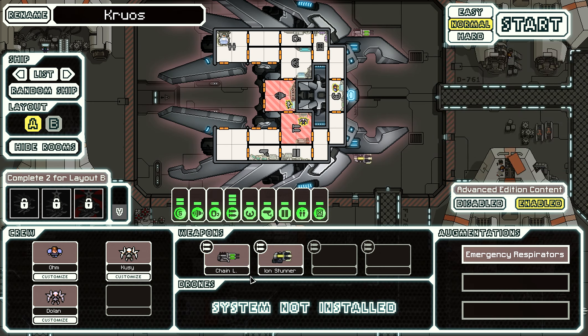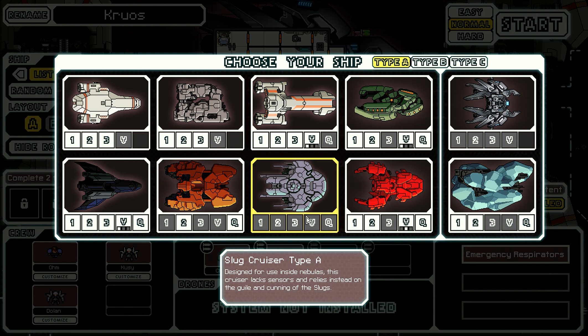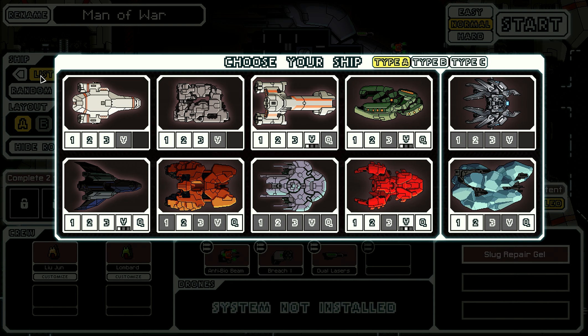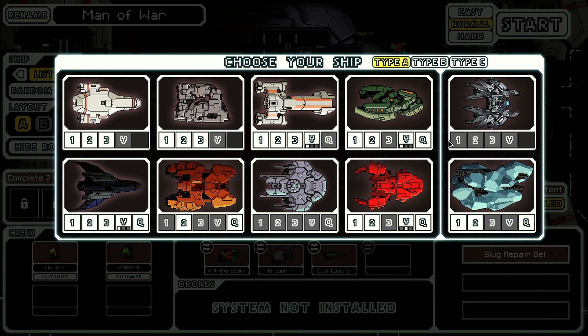There are also a bunch of new weapons, like the chain burst laser, which recharges faster each time it's fired, and the stun gun, which is just like the ion weapon but also stuns the crew. I'm also now able to use the slug cruiser without having to do a quest, which is alright I guess - although I did enjoy having to unlock it.